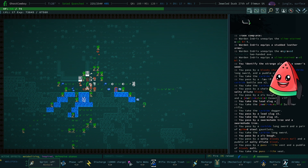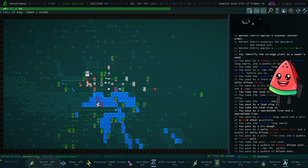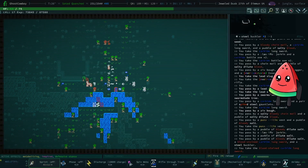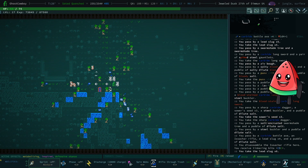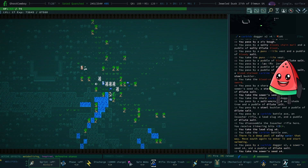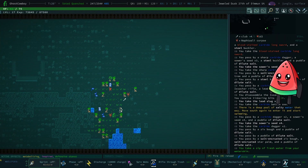I would lose a bunch of DV but my AV would go up to six — it's tempting. I might see if I can get some better armor as well. Over here we have a buckler and a long sword — grab the long sword. Here we have a dagger — grab the dagger. And we have an axe — grab the axe. And another dagger. Okay, that's probably all the good loot here.